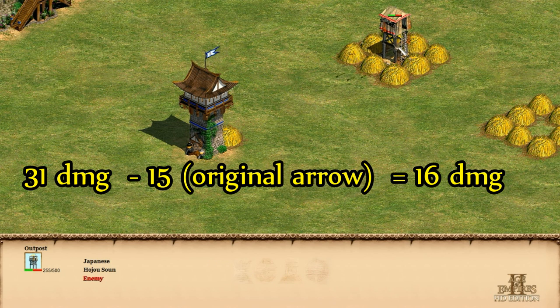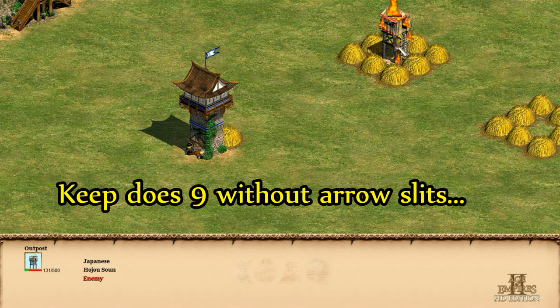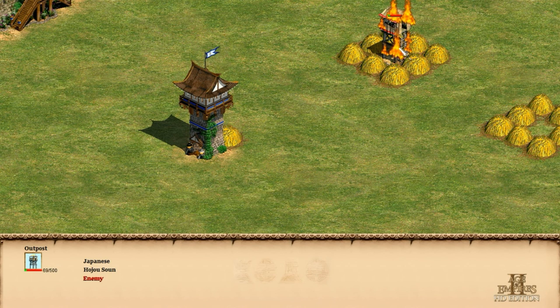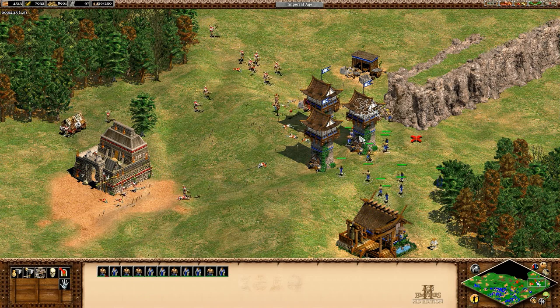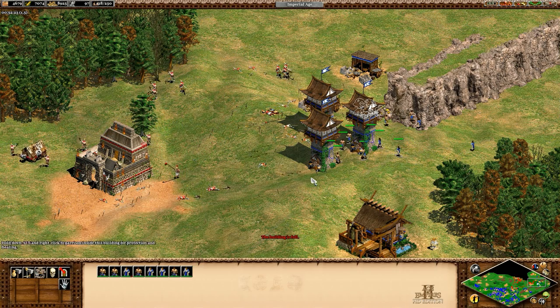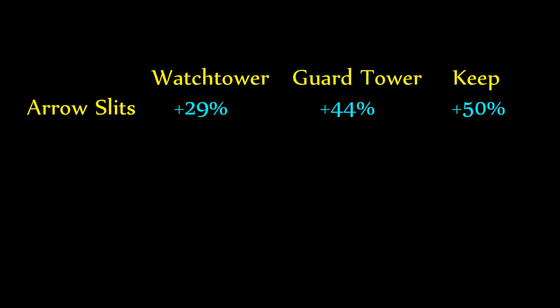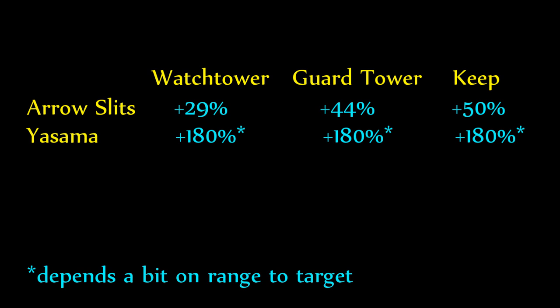With the keep we see it goes from 15 damage after arrow slits to 31 when it fires two extra arrows, meaning they seem to be doing 8 damage — one less than the regular keep's damage normally. Comparing how much arrow slits improves each tower type with appropriate blacksmith techs, there's an increasing payoff as you upgrade towers. You're not just getting the regular improvements upgrading to guard and keep — you're secretly getting even more from arrow slits relative to the new tower stats. The Japanese unique tech gives even more improvement than arrow slits across all tower types.